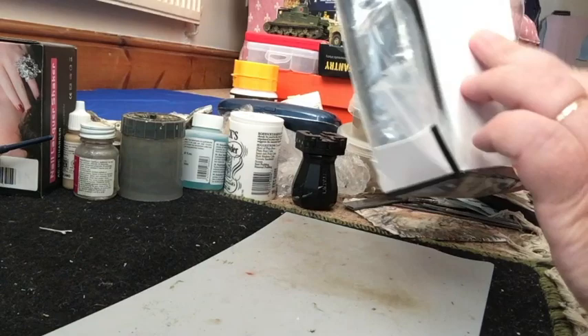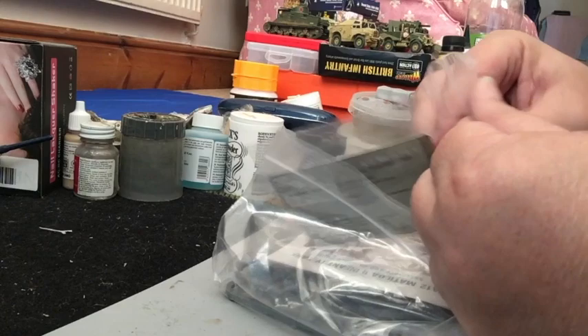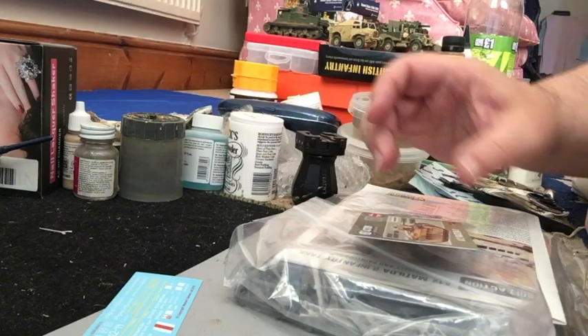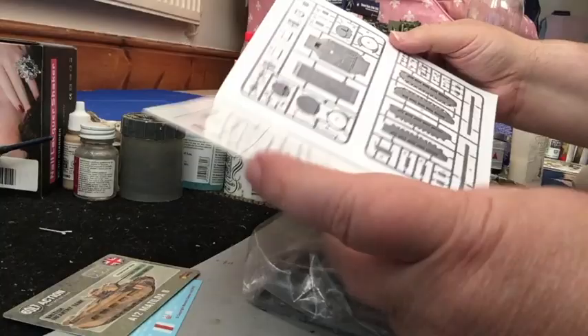If you want to see what's inside the box, we'll open it up and have a look. You've got the transfer sheet in here. There are three versions you can do: a BEF version, a Soviet version, or the Desert version — we're going for the Desert version. Nice little transfer sheet there. A data card, if you're into them, fantastic. Instruction sheet, terrific.